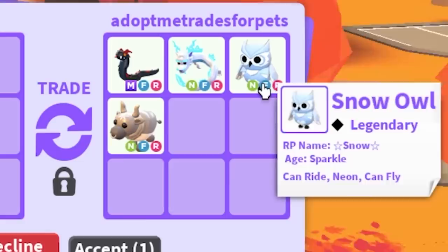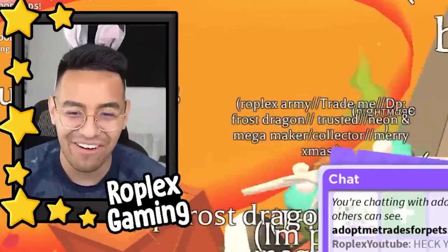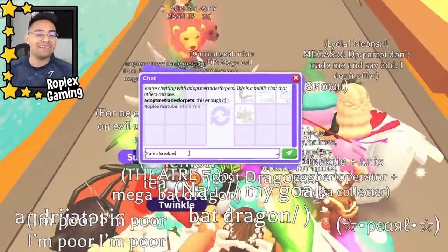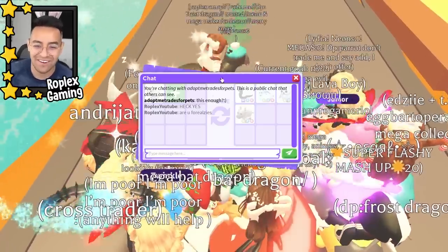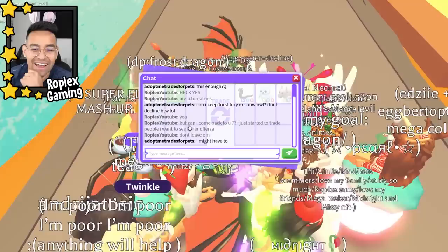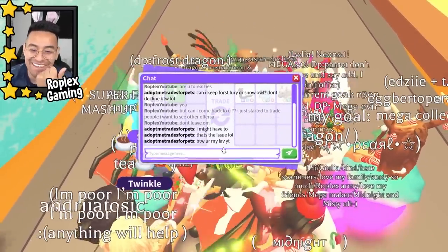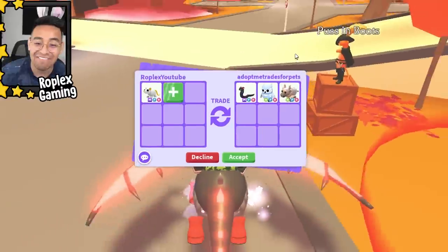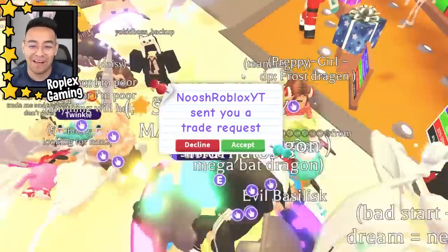Someone is offering a mega evil basilisk, neon frost fury, neon snow owl, and a neon metal ox. That's more than enough — I would have done it for just the mega evil basilisk! I typed 'are you for realsies?' and he said I could keep the frost fury or snow owl. He said he might have to leave, so I said 'can I come back to you? I just started trading and want to see other offers.' He's a good negotiator — I'm begging this guy not to leave.